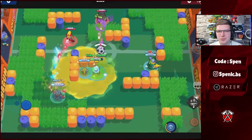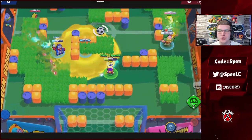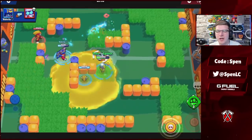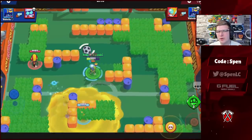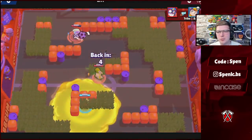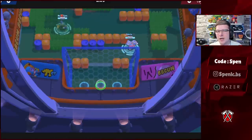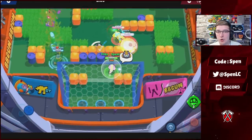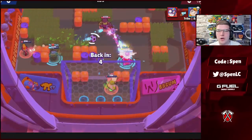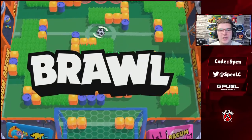Moving on to Bea — this build is really plain and simple. Insta-Beaload is by far the better star power: if you miss one 3K shot you get another one, giving you so much more pressure. For gadgets, Rattled Hive is probably one of the worst gadgets in the game — every single pro uses Honey Molasses. The Honey Pot basically lets you tank enemy shots like from a Piper or Gene, acts as a safeguard, can be popped behind a wall, and slows the enemy for a long time. That's by far the best build for Bea.